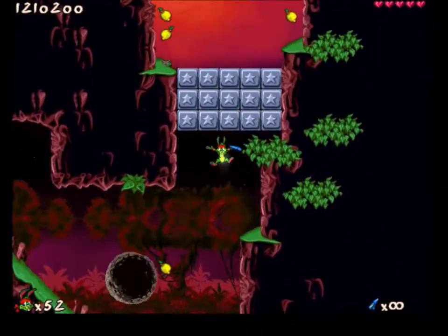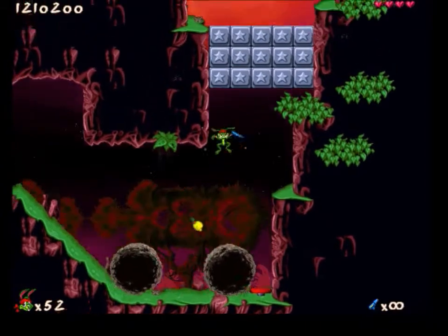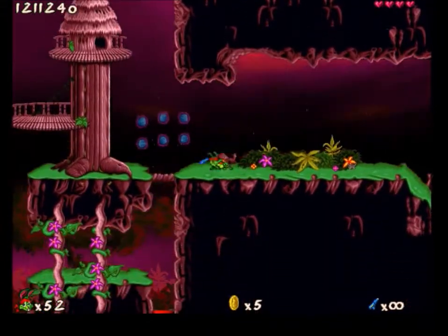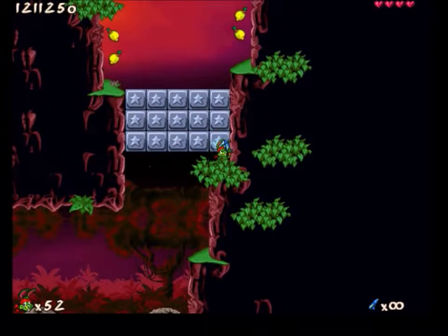That is not a multiple paths choice thingy — that is a second boulder. I kind of lined myself up for that. I wanted the lemon and I want to see if there is anything in these boulder holes. There is. Sometimes the boulder holes will net you coins. Just keep that in mind.